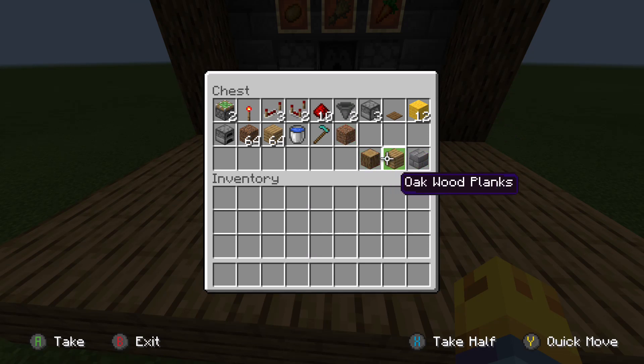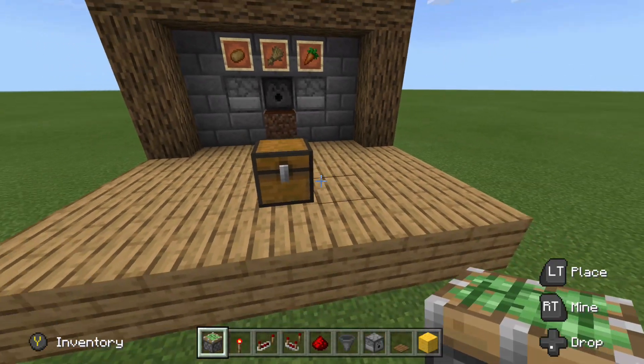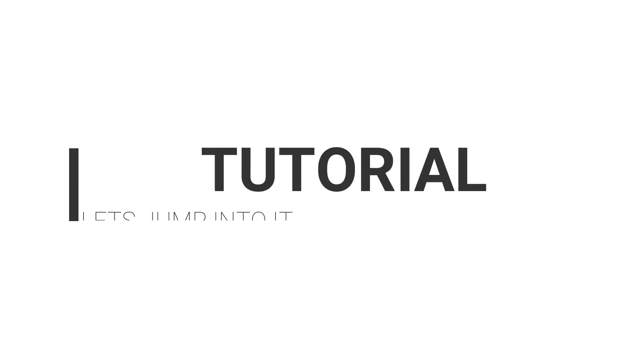Then you'll need a water bucket, a hoe — let's all admit we all got a diamond hoe — one piece of dirt, and your decoration blocks. And that is it, that's all you're going to need for this farm. So without further ado, let's jump into it.